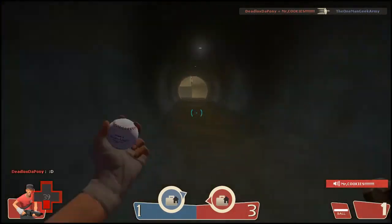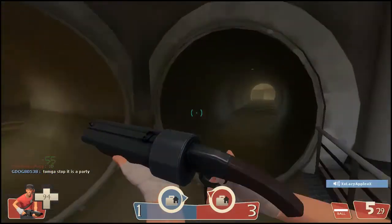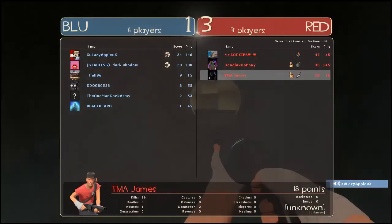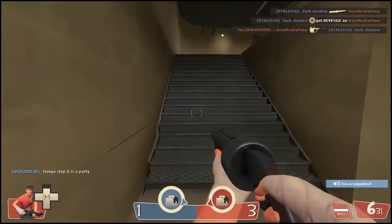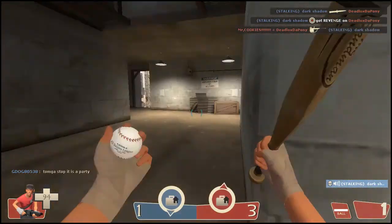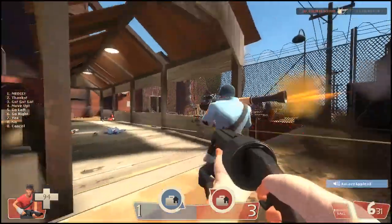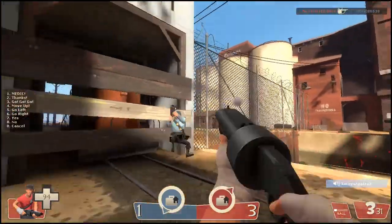Hello everybody, my name is JGK2 and welcome to another Teammate Let's Talk About. Today we are going to be talking about the Scout, one of the very many mercenaries that you can play in Team Fortress 2. Today I am going to be showing you guys some of his attributes, some of his strengths, some of his weaknesses, and some of his weapons and different types of weapons and loadouts that I like to use.